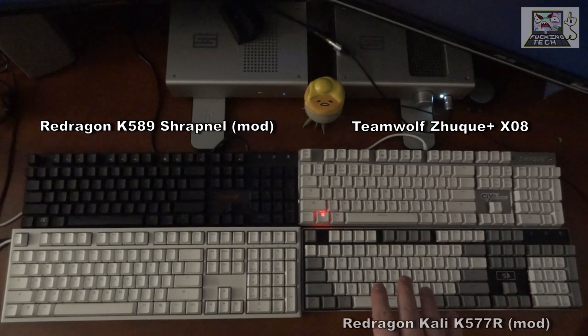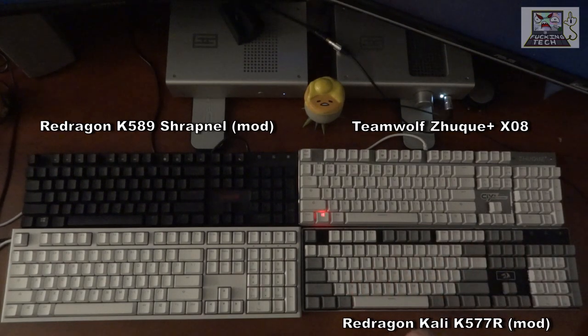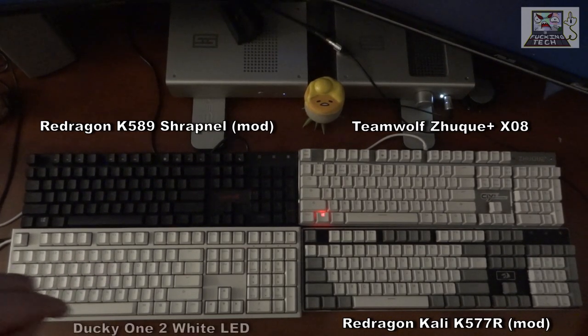Bottom right is the Redragon K577, also known as the Redragon Kali — K-A-L-I. This one is also modified from its original version with custom keycaps, and we'll come back to that later. Bottom left we have the Ducky One 2 white LED full-size keyboard.